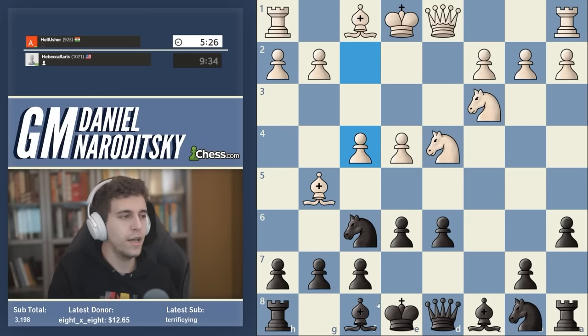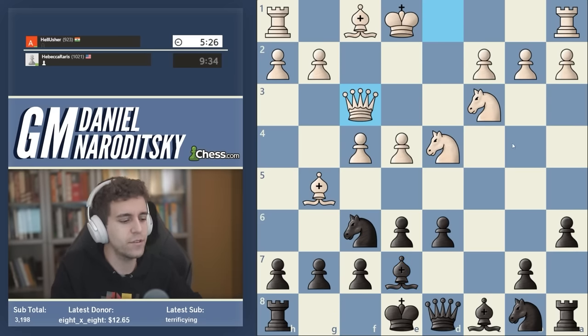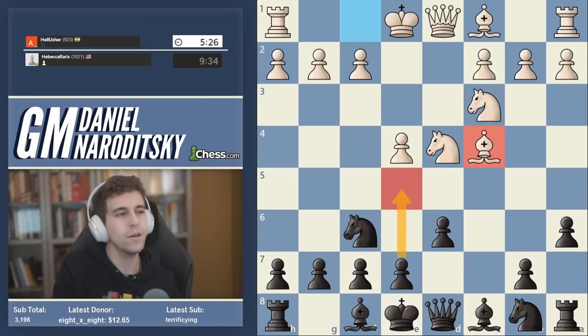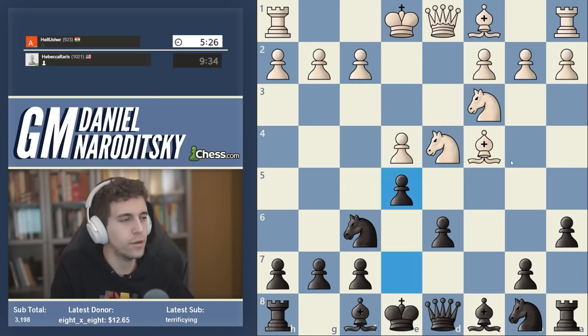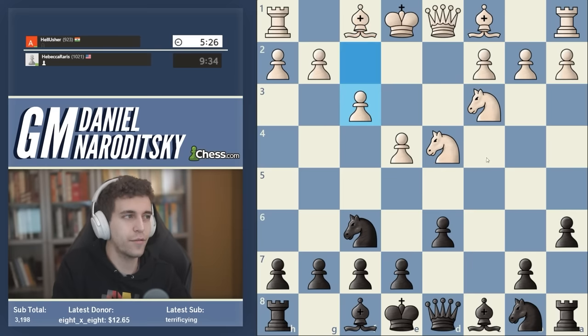Typically white responds with f4 and we enter very extensive theoretical waters. There are many other lines: bishop e3 — I will recommend e5. In general, when humanly possible I'll recommend pushing the pawn two squares. But against certain variations e5 is a very bad idea. For instance, the Fischer-Sozin attack essentially forces us to play e6 because e5 is positionally too dubious: the d5 square is completely under white's control, knight g5 is a huge threat, and we don't want to play e5 when the bishop is on c4.